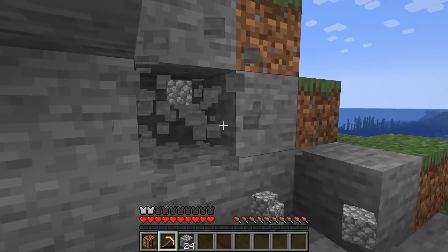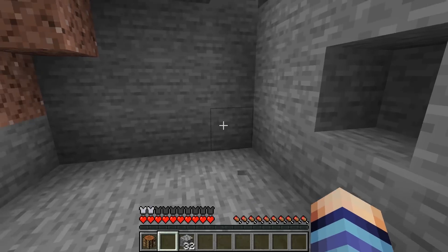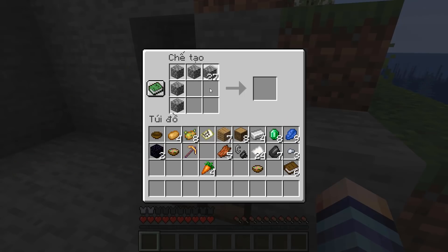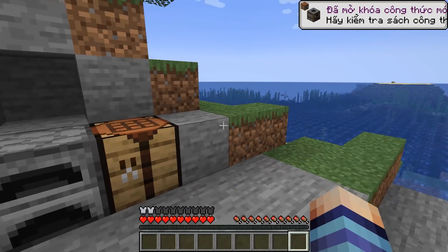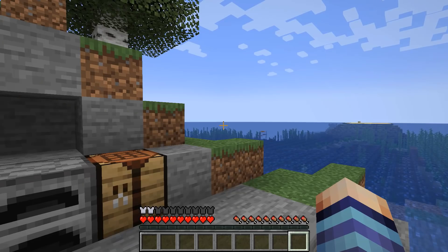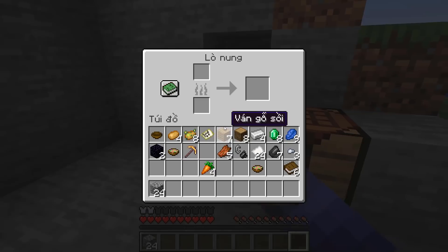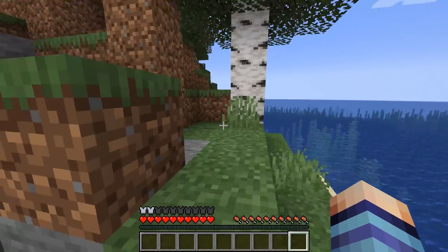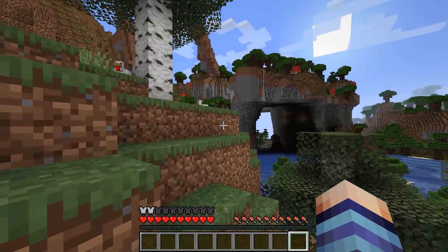Thôi mình đào cho nó vỡ luôn đi. Được 32 cục đá. Cấp có 32 độ bền thôi, vãi. Mình sẽ ráp thêm 1 cái lò nung. Rồi sau đó mình sẽ coi lại cái công thức. Mình cần đá cụi với lại đá mịn. Bây giờ thì mình sẽ bỏ gỗ vô, mình nung cái đá cụi này lên thành đá mịn trước.